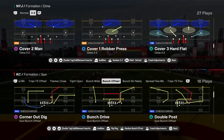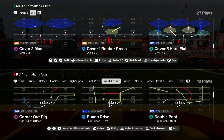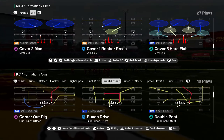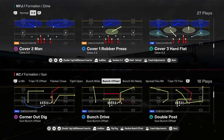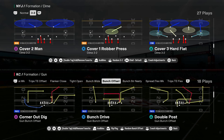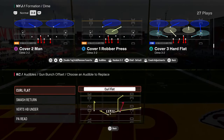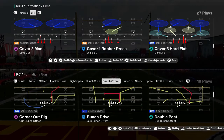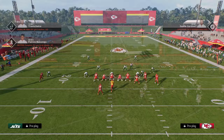Indianapolis Colts bunch offset - doing a little free breakdown for you guys here on this playbook, specifically focusing on a five-play mini scheme out of the bunch offset formation. If you could only run five plays, these are the five I would run. For our audibles we're gonna have curl flat, smash return, verts, halfback under, and PA read, and we're gonna be coming out in the play double post every single time.